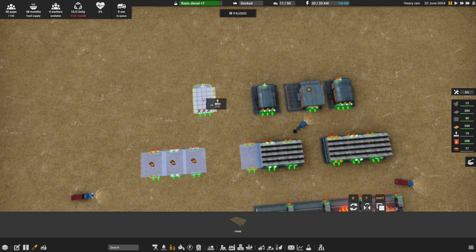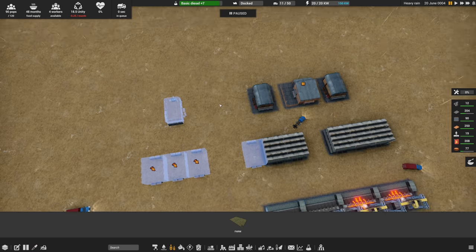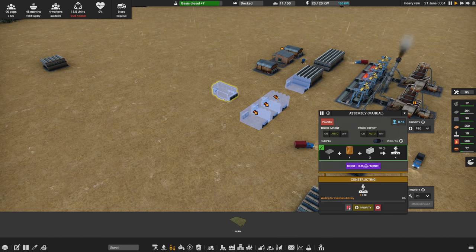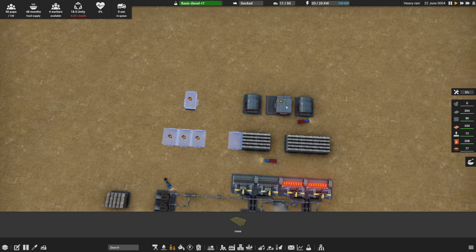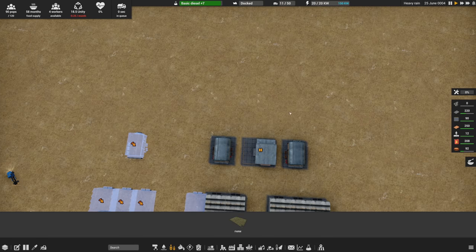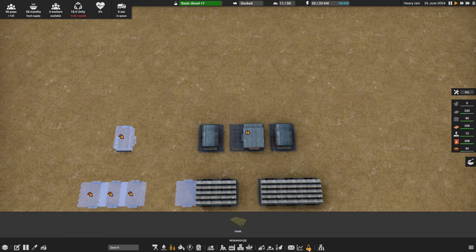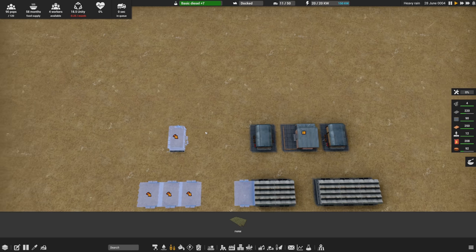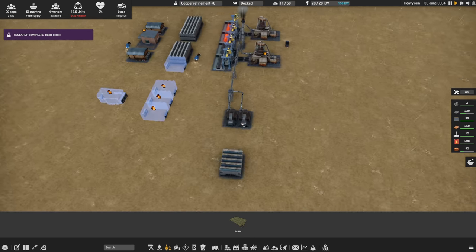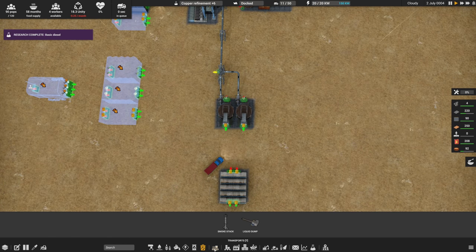I'm going to clone this assembly machine and bring it over here — we need one more of these, that's just got to happen. We'll pause it for now but it's going in. We'll have these two making construction parts to then feed into the level-two ones, and this one will be dedicated to making the basic ones.